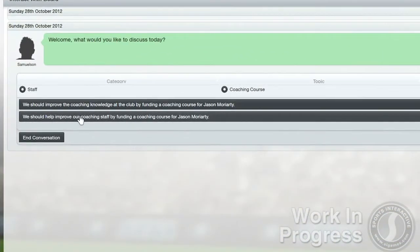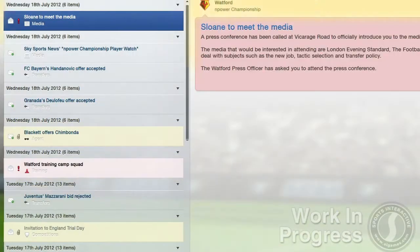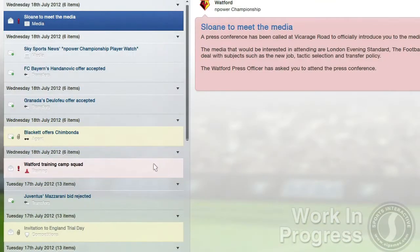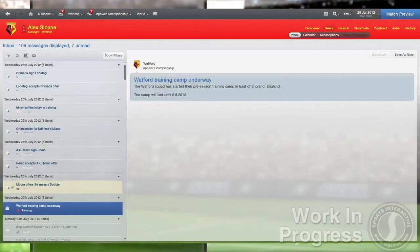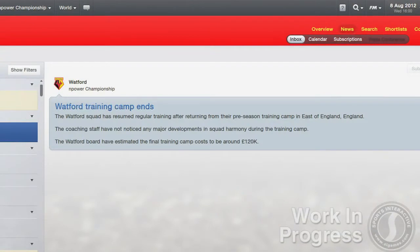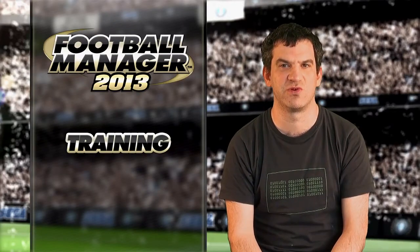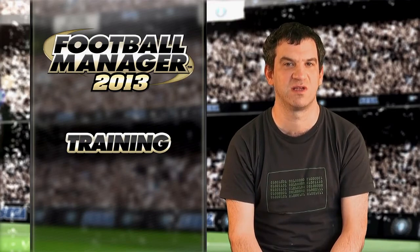Before the season's even started, you can now get your players ready for action by sending them off to training camps. The board will choose a number of possible destinations for the camp and the manager has the final call on where the team goes, which players he takes and what they'll do while they're there. You'll also receive regular updates from your assistant on how well your squad are progressing throughout.